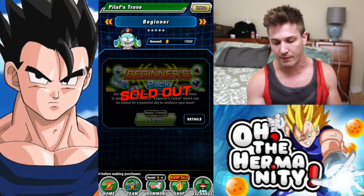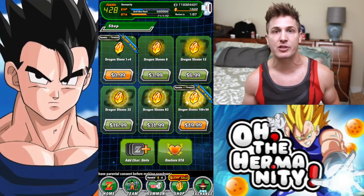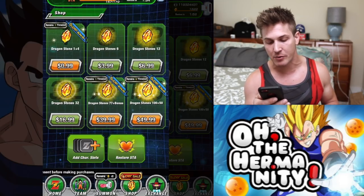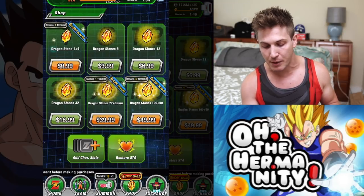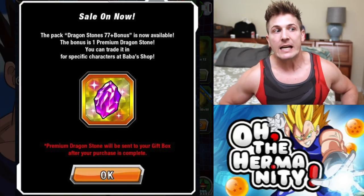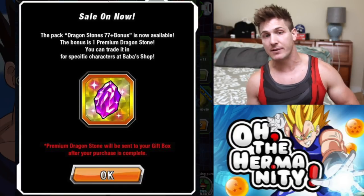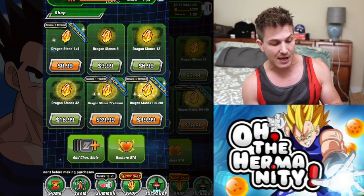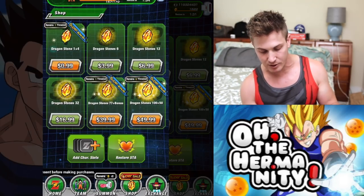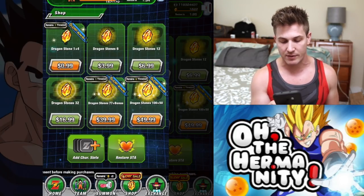There's one more that you can get and it's in the shop. I already purchased it. It's a one-time only Dragonstones deal — 77 stones plus a bonus, and that bonus is the purple Dragonstone. I think this one's definitely worth it. Not only are you getting 77 stones for a much cheaper price than what you can normally pay in the store, but that purple Dragonstone can be used for some exclusive units. So let's head over there really quick.